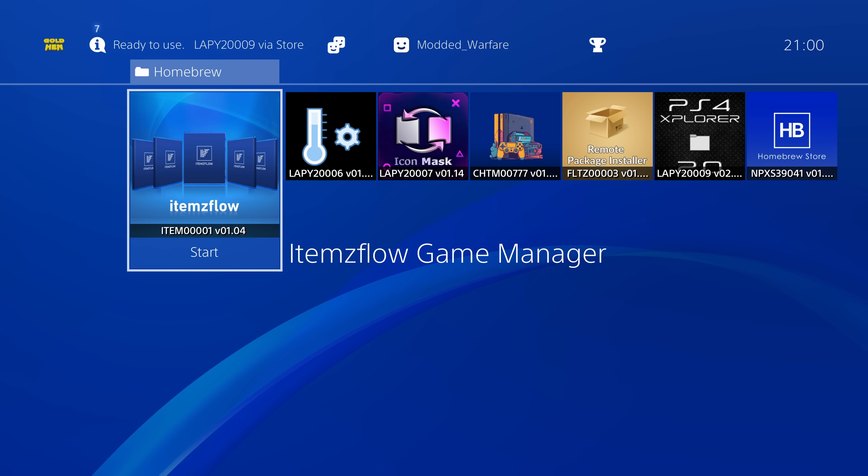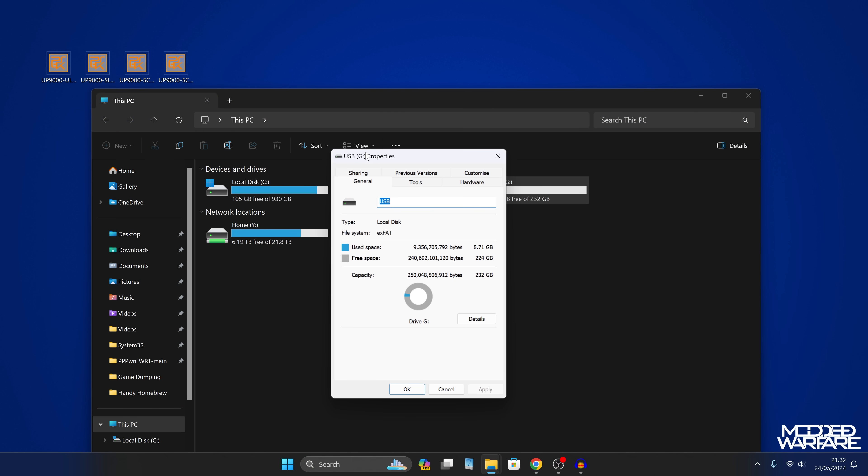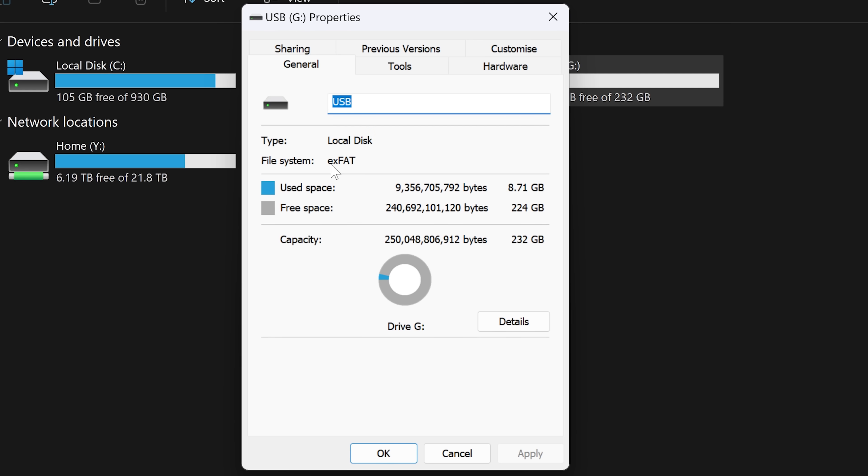ItemsFlow can dump the game to the internal hard drive or to a USB drive, so we're going to dump it to a USB drive. You need to get yourself a USB drive, connect it to your computer, make sure it has enough storage space for the game, the update, and any DLC you have installed. Also right-click on the USB drive on Windows, go to properties, and check that the file system is exFAT. It needs to be exFAT — not FAT32 or NTFS — it needs to be exFAT format.